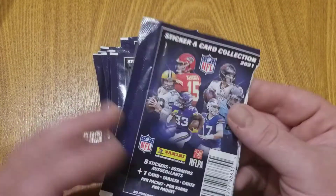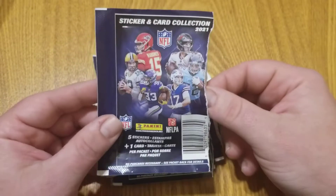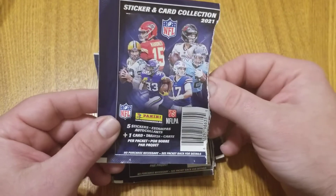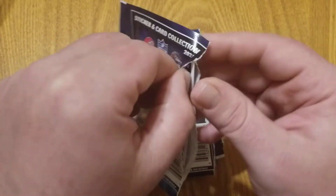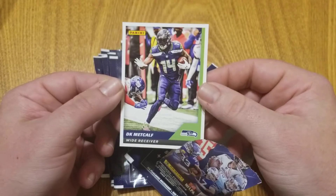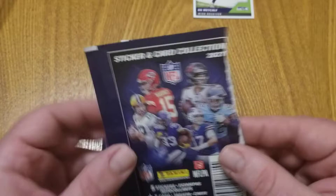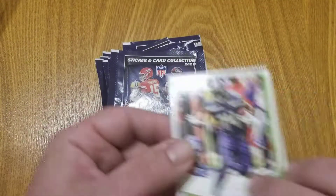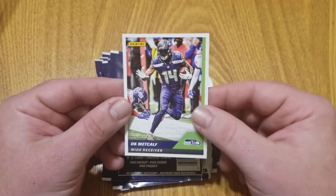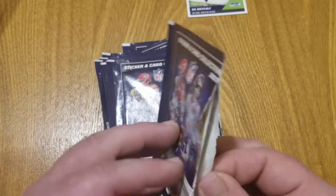Let's hope for at least a couple of rookies, and it would be awesome if we got one of the numbered parallel cards. Card number one — DK Metcalf. Not a rookie card but a great player. Until you look closely you wouldn't know these are Panini, but you can see they are made by Panini. Panini makes most everything in football, and it's all over the back of the packaging too.